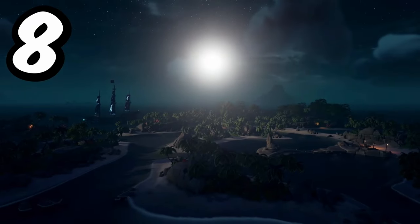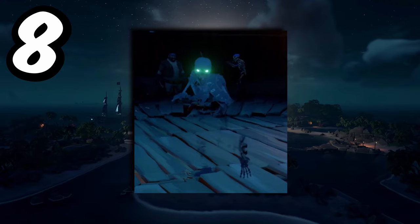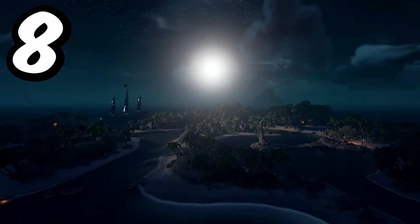Shooting a flare out of the cannons on your ship will actually make the shadow skeletons vulnerable at night time. This is incredibly useful on Skull Forts.